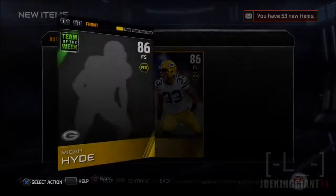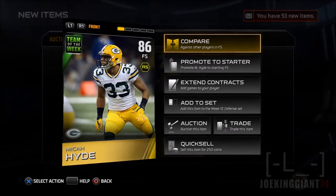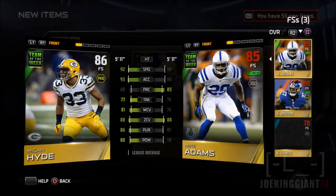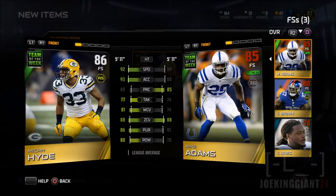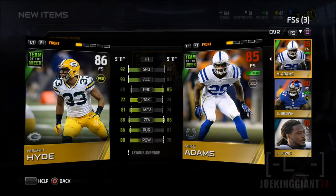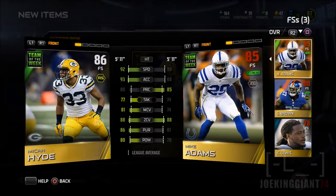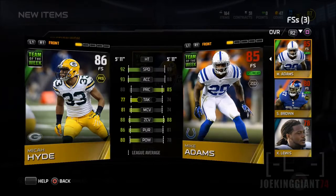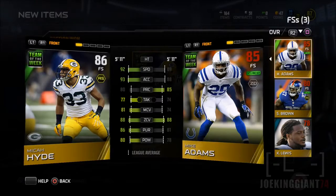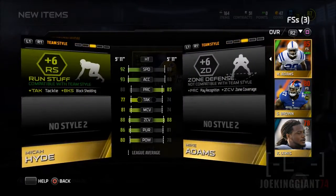Apparently Meka Hyde makes up for the position that Mike Adams is missing. Mike Adams is kind of missing a little bit of speed, pursuit, and hit power, so I searched for Meka Hyde and he has more than Mike Adams on every single one of those stats — speed, man coverage, tackling, hit power, and pursuit. So this guy has more chances of stopping the run.